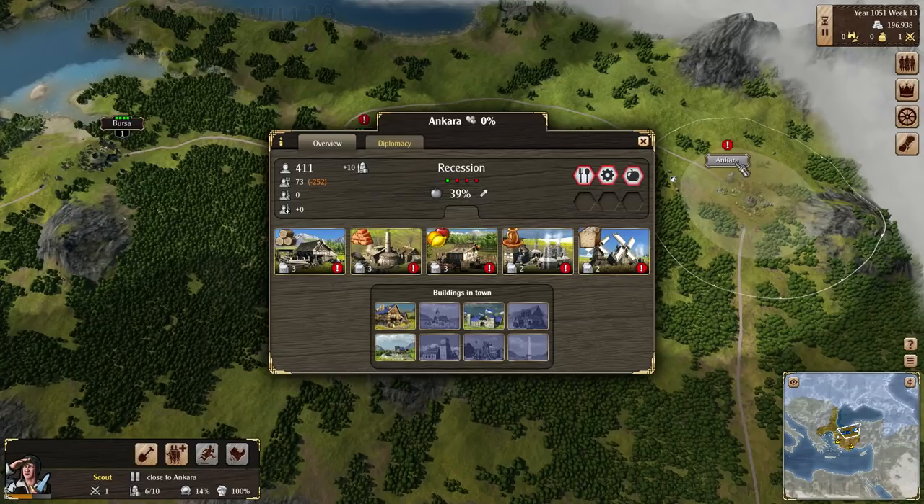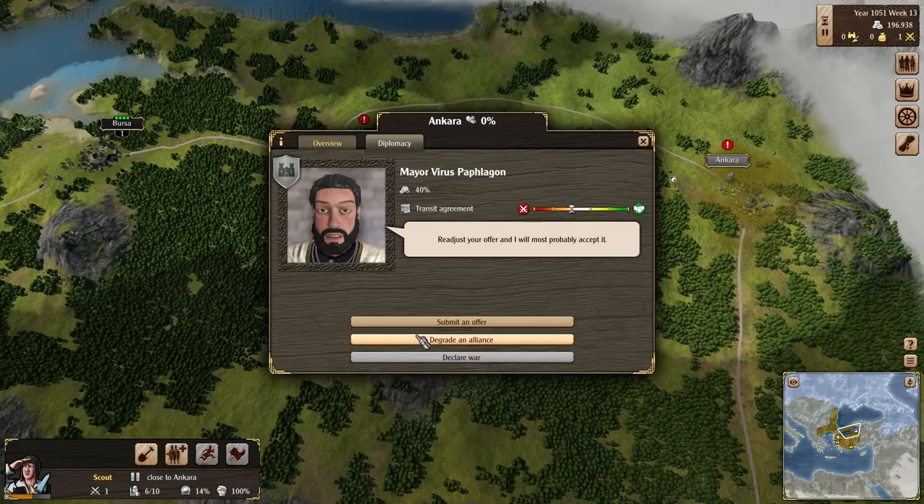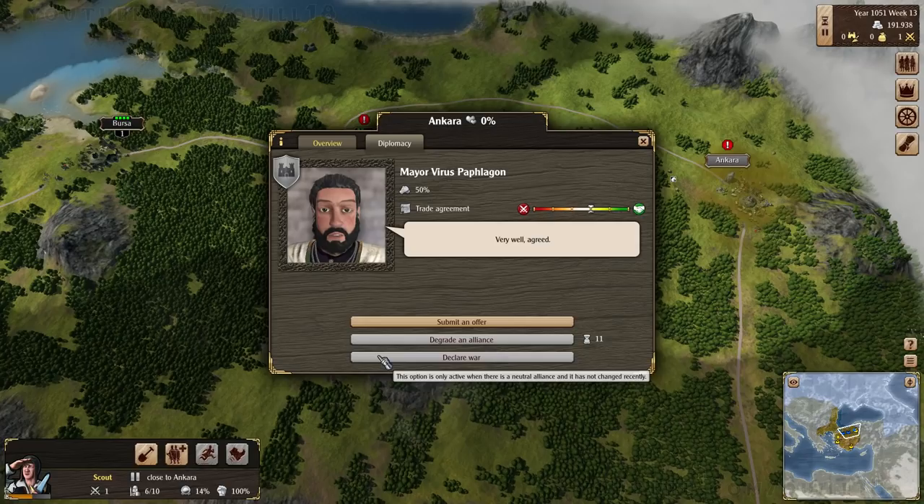That's my new trader. Your job to start off with is just to go from Bursa to Nicomedia and run that route. You will bring lumber and bricks — you double-check there's a need for this, and even though it can produce wood and bricks locally, there is demand, so you'll bring it over. We'll expand his route later to cover Ankara once our scout is there to do some negotiating. You've got a lot of shortages — submit an offer. I want a trade agreement, and I'll offer you three grand for it. Let's try five grand — I just threw more money at you, so that's the kind of skill you respect.